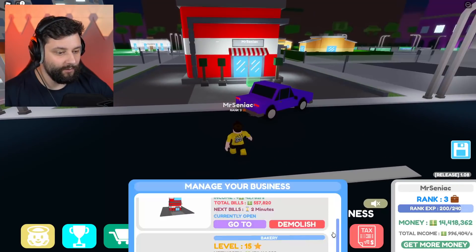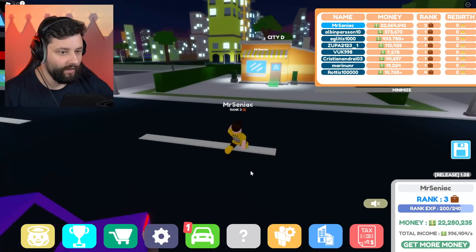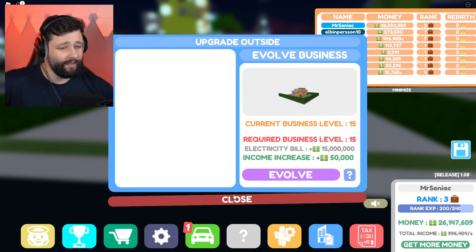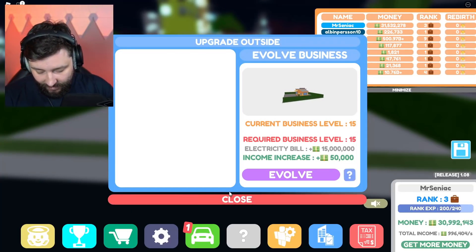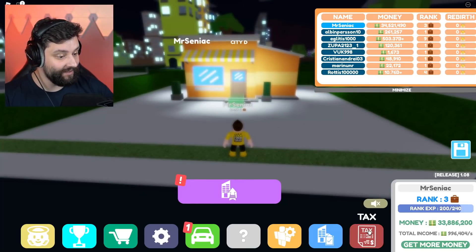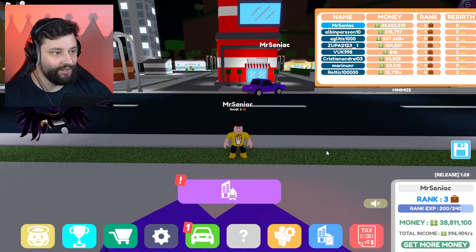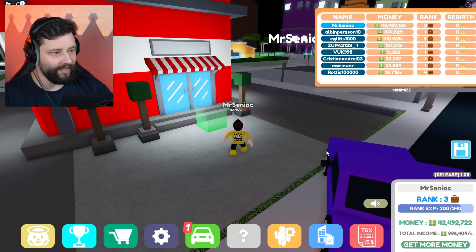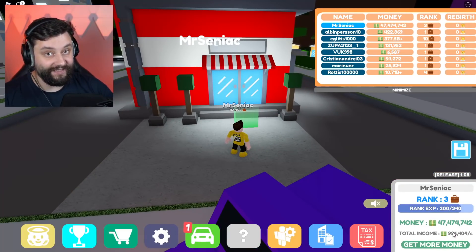Four minutes left on the bakery, one minute left on the burger restaurant. How much is it going to cost me to evolve right now? It doesn't cost anything, but it actually adds an extra 50,000 and also increases my electricity bill ridiculously. My current tax cost is 43 million — which is legit crazy. But we're doing good. We've gone from making pennies to moolions. I've got 43 million in the bank and I've almost got a total of 1 million every second coming in.